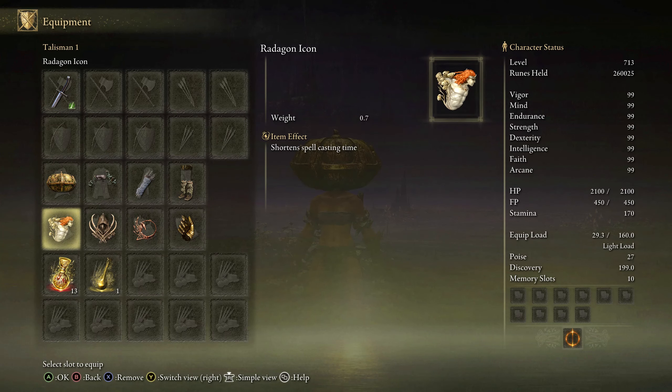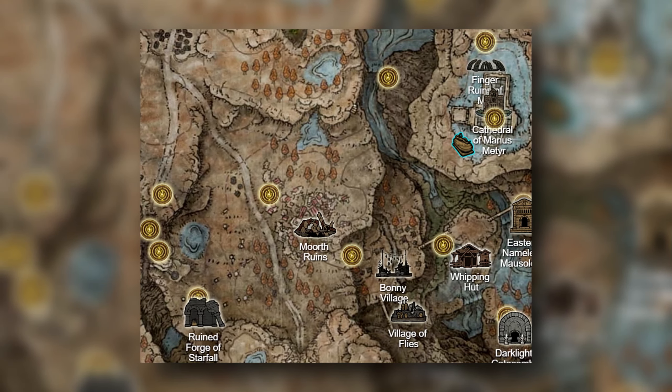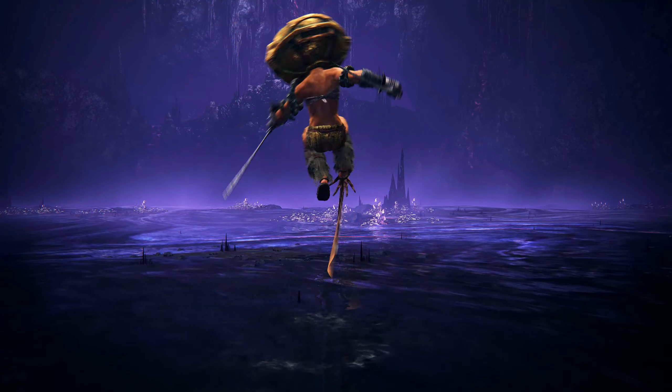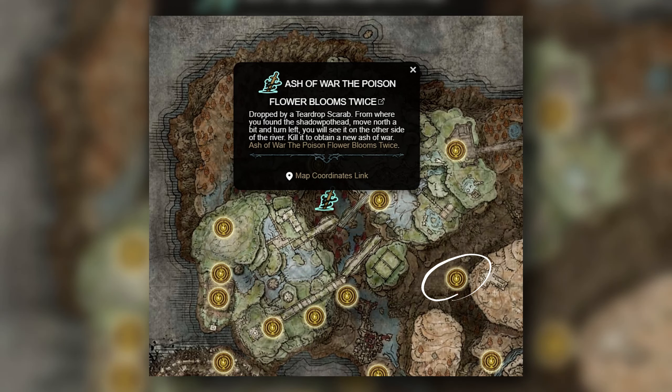To find the Poison Flower Blooms Twice Ash of War, you actually need to go into an area under the map. The best way I can describe it is: if you have discovered the Morth Runes, which is pretty easy to get to if you just follow the path on the map, there is a big lake or pond right north of it. You can see that it kind of goes into the ground — there's a passageway there which is where you need to go in order to go underneath. Once you get there you'll be able to explore that area, the Ancient Ruins base. Go all around until you find the area that is littered with pests — you can't miss it. The Ash of War will be dropped by a teardrop Scarab.